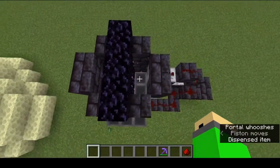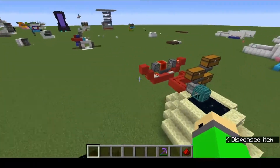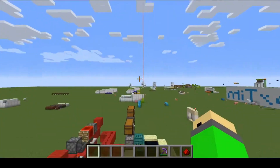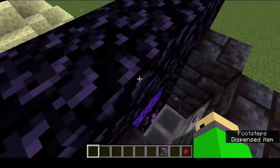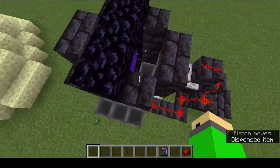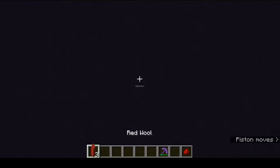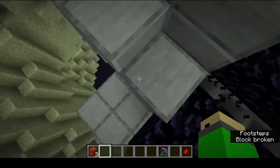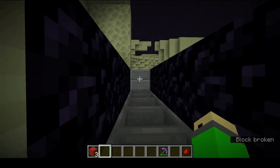And then what we have over here is a chunk loader. Basically, what a chunk loader is, is it just loads the chunk. So normally if you went into the end in a single player world, the entire overworld would not be loaded. But because of this chunk loader — which is basically just making an item go back and forth through a nether portal — it will load the chunk, meaning that this clock will stay loaded, meaning that if we go through here and continue to just break this...